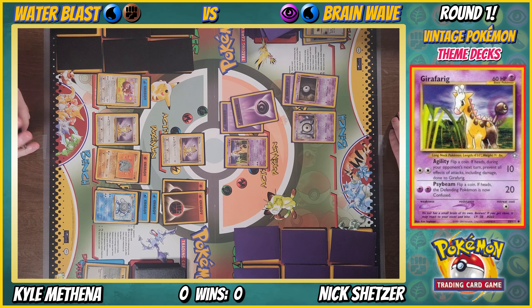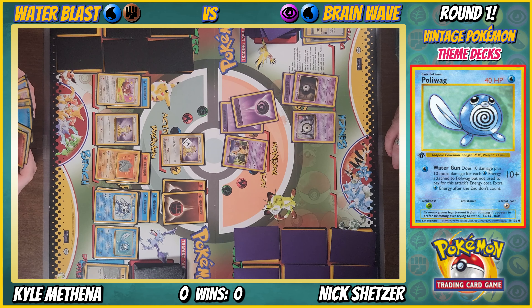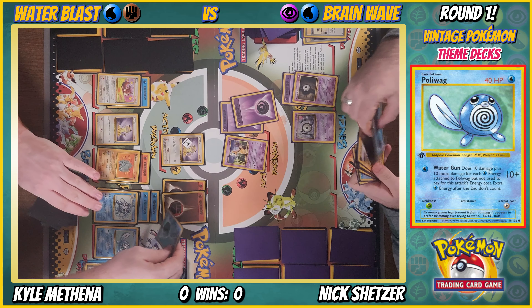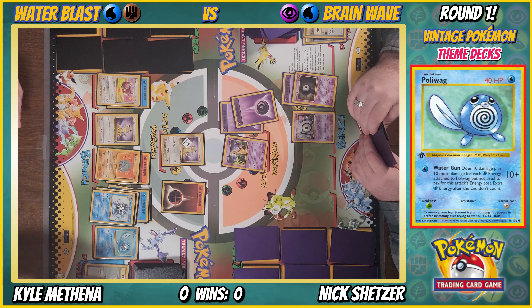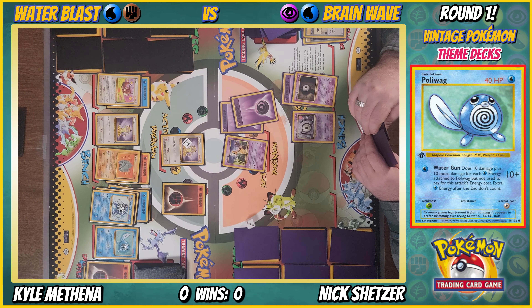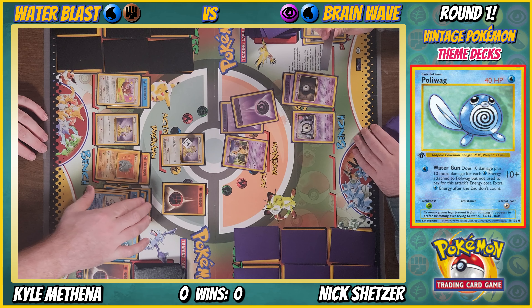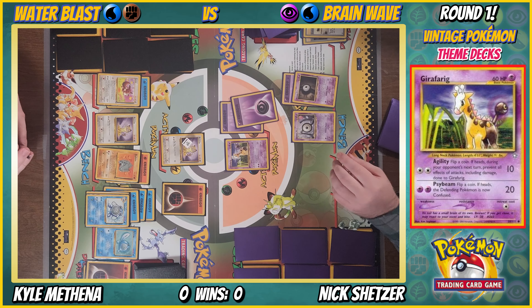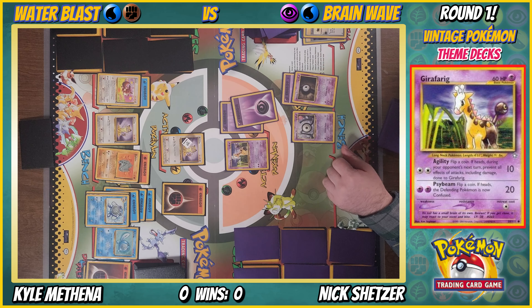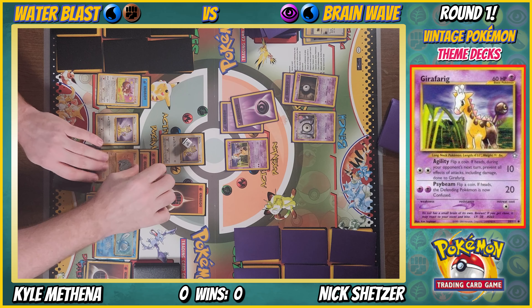Psybeam — confusion time. Okay I'm confused. Drawing a card. I'll put in another Polywag, water energy on Polywirl. I'm gonna try and switch. More Psybeam — okay I'm already confused. I'm more confused. Drawing a card. This game is confusion central. Energy on Rhydon, evolved into Rhydon. I'm gonna try and retreat.